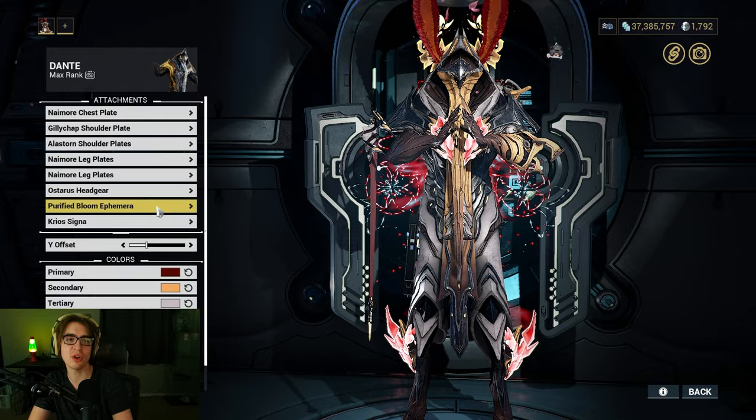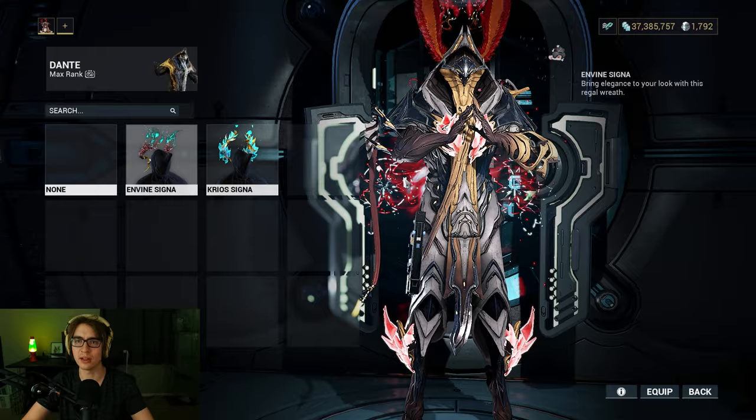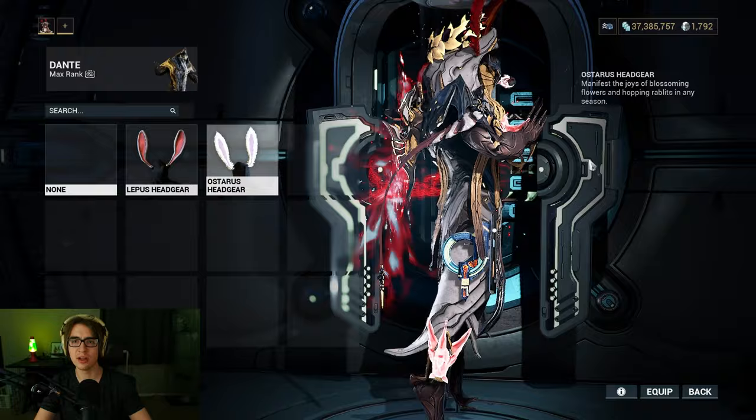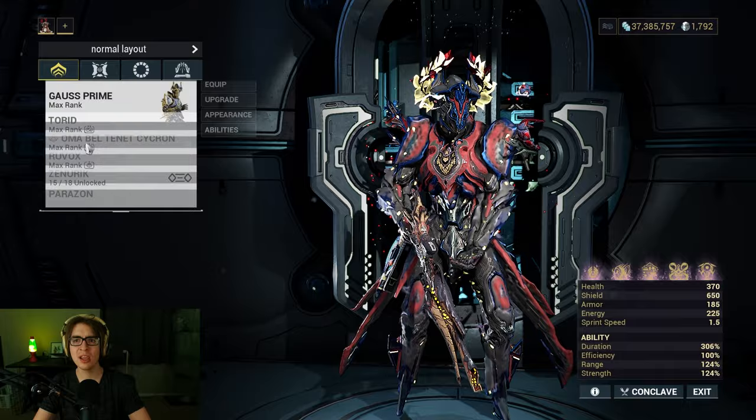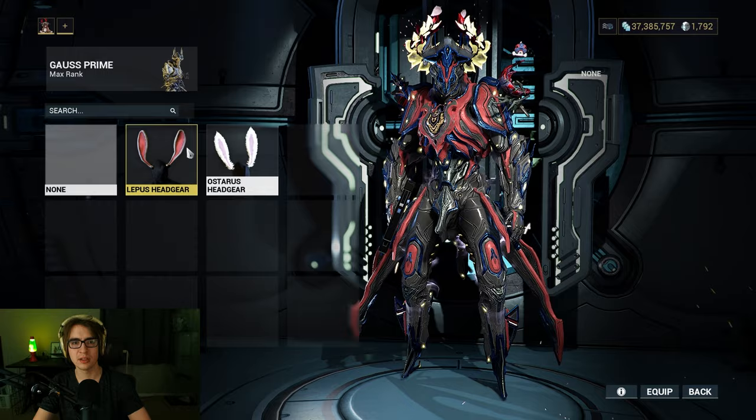So we have the Cryo Cygna — I can always swap between these two. Looks a little cool. I have the ephemera here, but we now have a new headgear. This is the regular bunny ear one — not cool. This is the Ostrus headgear, permanent. I was just using Dante. If you have a Gauss... oh, this is going to look so goofy. You throw on his attachment — boom! Oh, they're bright red. I love them.